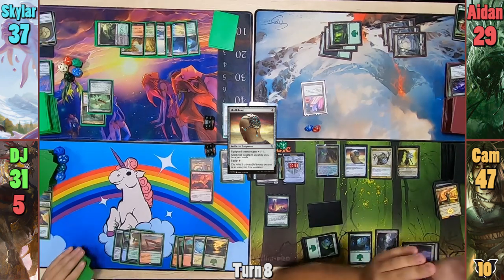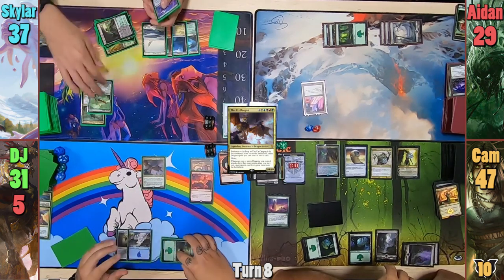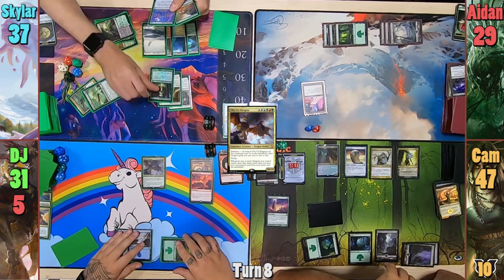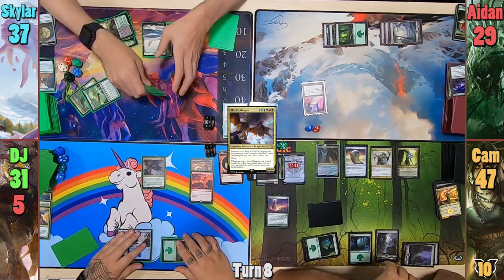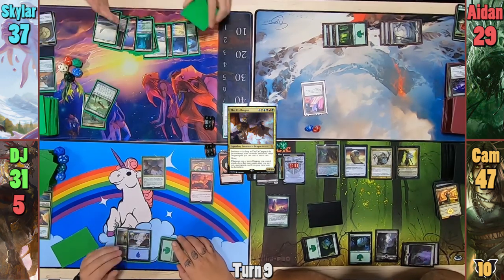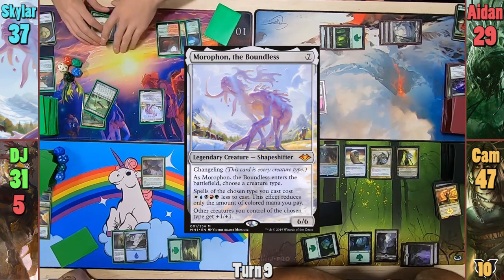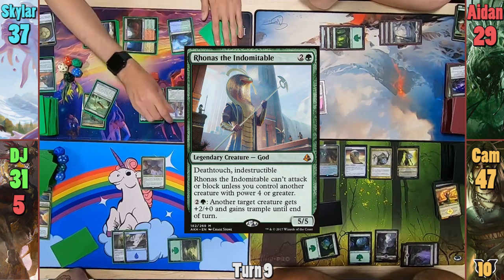DJ drops a Forest for his turn and brings out the Ur-Dragon in his main phase. He passes, and at end of turn Skylar activates his bow to put some cards on the bottom of his library. Skylar draws, plays a Snow-Covered Plains, brings back Morophon naming God, then taps two to cast Rhonas, and passes to Aiden.